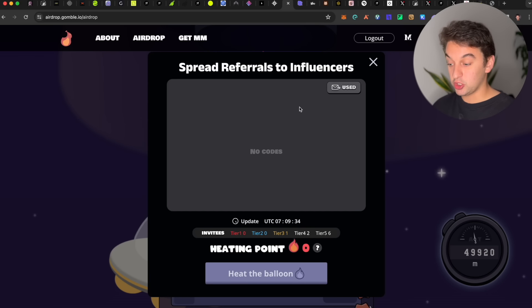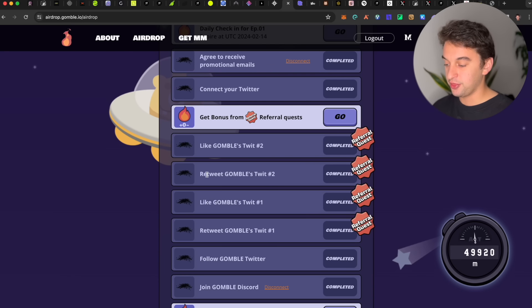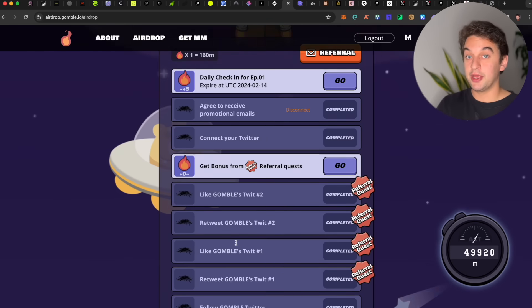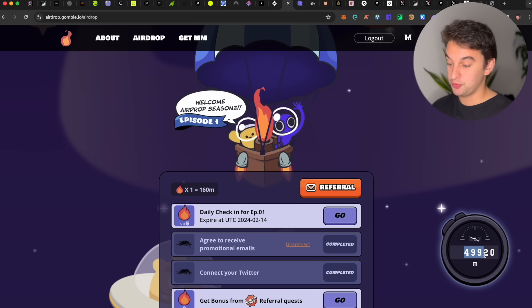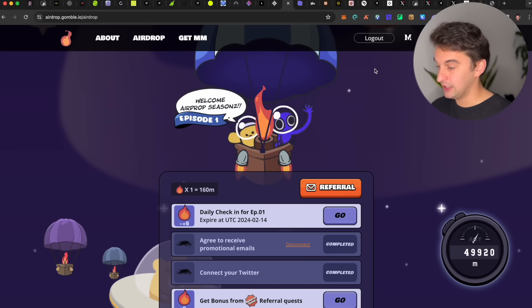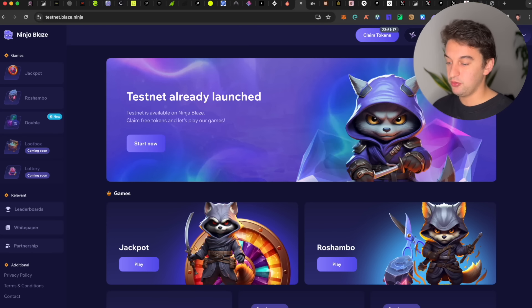Next is the airdrop from Gumball. I do not have referral links because I already gave them to my Telegram community — come and join it. It is a super simple airdrop: like, retweet, do all of this stuff, and be active on their Discord. There is a lot of hype behind it, kind of like the meme coin airdrops back in the days. Daily check-in will grow your number — the higher it is, the bigger the airdrop you will get.